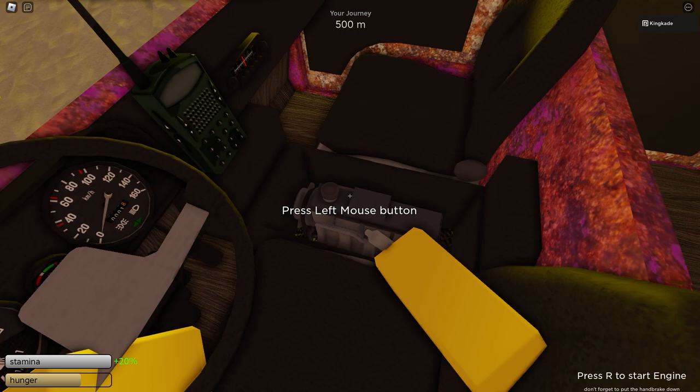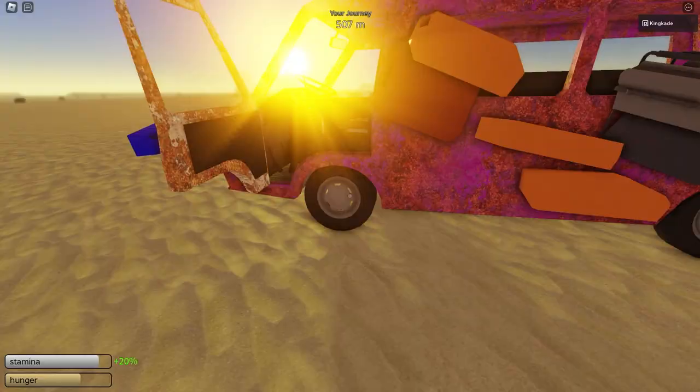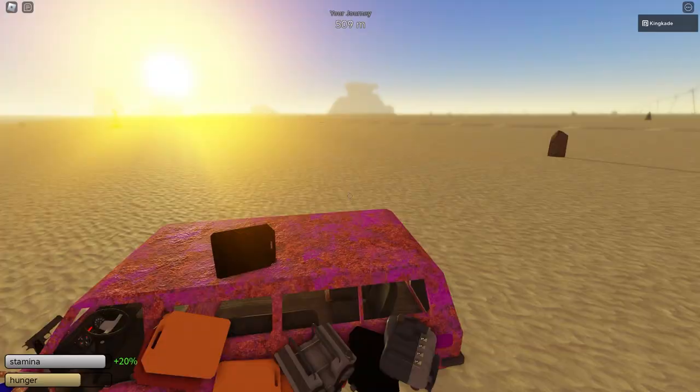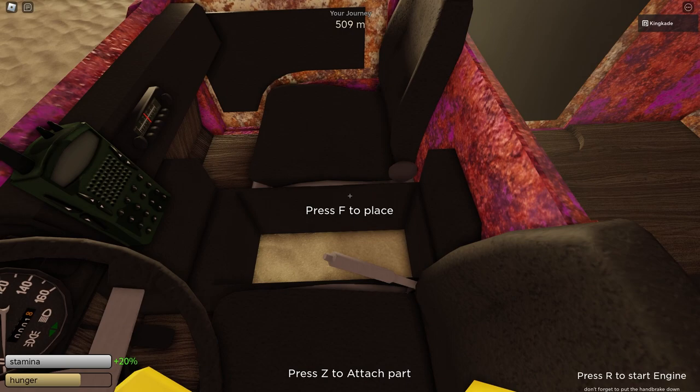First off, we have to go ahead and remove our current engine, which is this one right here. We can just pick it up and carry it out just like this. So now what we got to do is grab this VA engine — this is the part you do with every engine; the next part is going to be different though. Then we just go ahead and place it right here. This one is a little bit difficult to fill up with oil, but you can go ahead and do that.